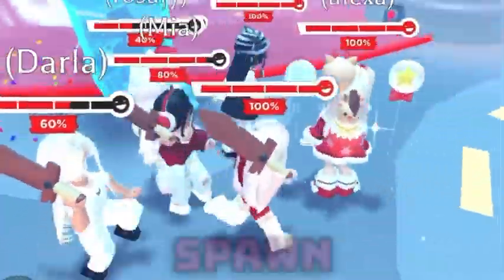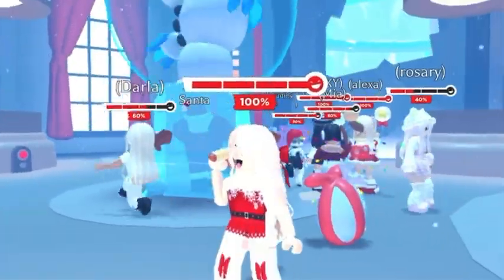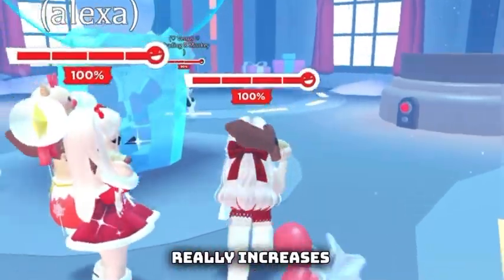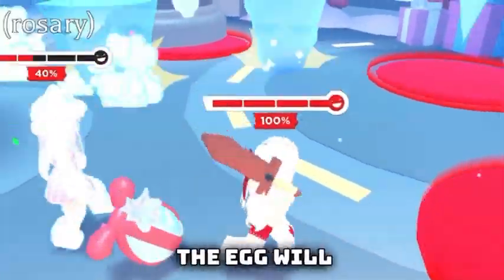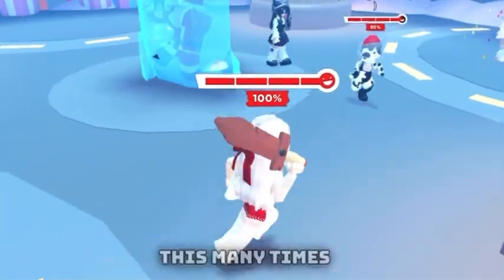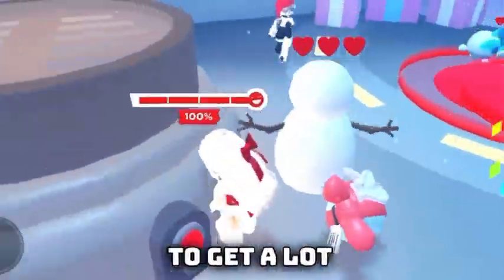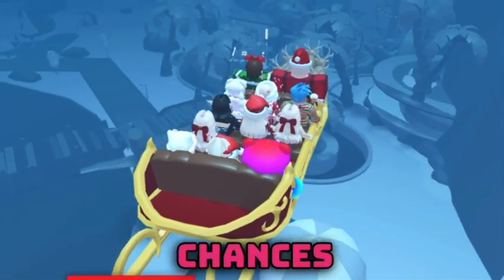I'm not saying it won't spawn if there are fewer people — having a full team of 12 just increases the chances. It doesn't work 100% of the time, but it really does raise the chances. I've noticed this many times and even my friends noticed that when you're playing in a full server, the egg spawns more. So if you want to get a lot of eggs, try playing in a server where 12 people are playing and the sleigh is full.